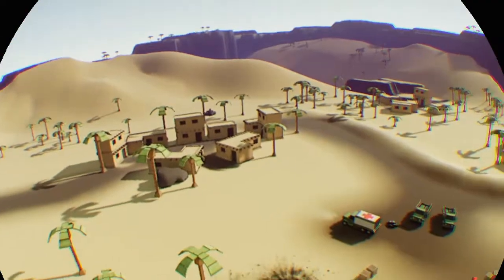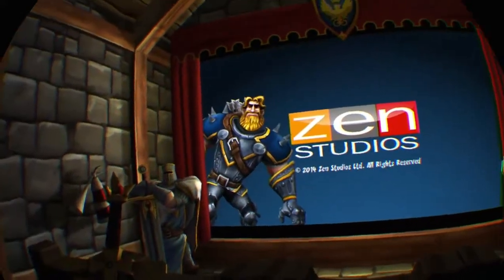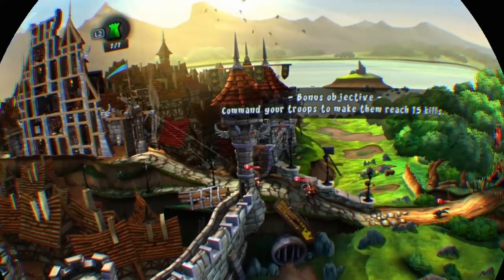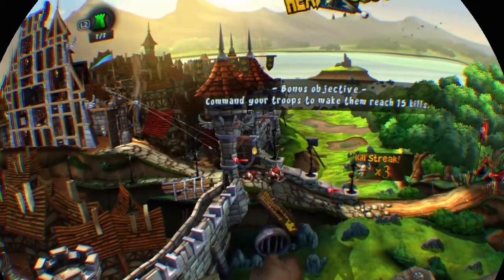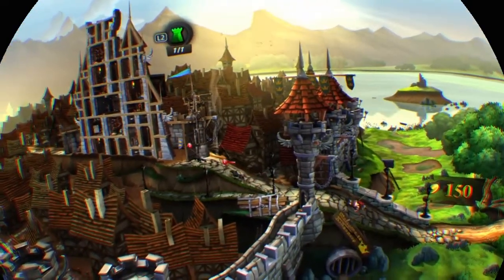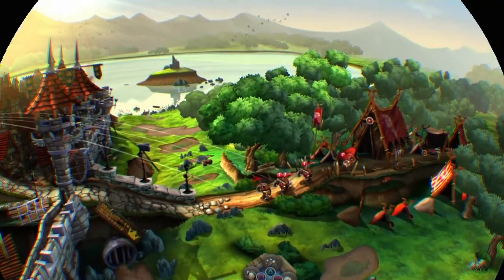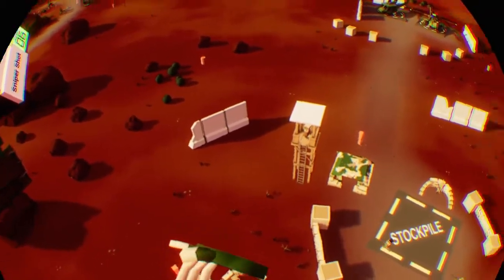Let me briefly show you the other game it came with — it's called Castle Storm. It's sort of a tower defense thing where you've got waves of bad guys coming in. You may have noticed it's got Sir Gareth at the beginning, who is actually a character from the Zen Pinball game I reviewed a while ago, so it's kind of cute that he's back. Castle Storm's pretty good, so for a free throw-in, I might as well try it.